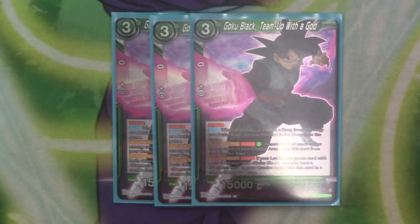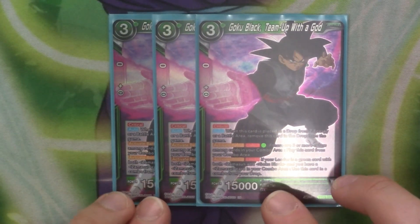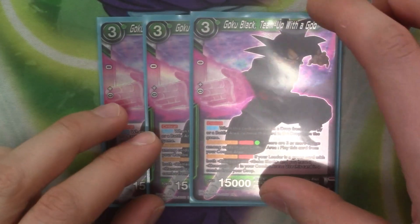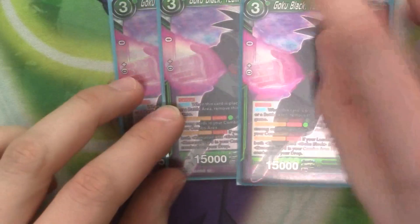Our 3-drop of the deck is 3 copies of Goku Black: Team Up with a God. It's got 15k in crit. It's got auto: when it's placed in the drop from Z or battle area, removed from the game. Active battle, Limit 1: pay 1 green — if you have 3 or more colors in your combo area, play a card from your combo area. Active battle, Limit 1: if your leader is green with both Goku Black and Zamasu and you have a Zamasu in combo, you can combo this card from the drop. So if you throw Zamasu in, you can combo and bring this in, then if you hit 3 colors you can just pay green, play this out, and you have a 15k body on the board. It's very useful to just discard with effects because it combos from the drop, so you don't lose out.